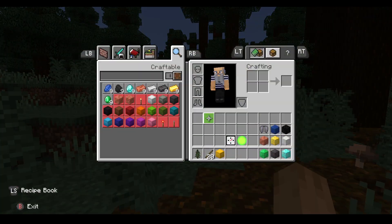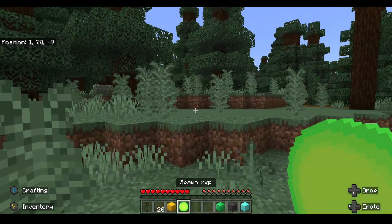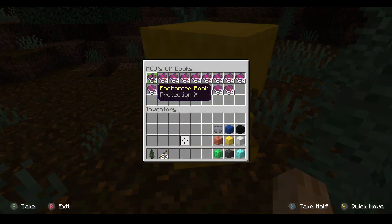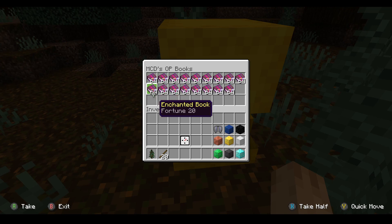With this you can use it and watch your XP levels — a thousand levels. And then in the shulker box you have Protection 10, Feather Falling 10, Respiration 10, Aqua Infinity 10, Sharpness 10, Fire Aspect 10, Looting 20, Efficiency 10, Unbreaking 10, Mending 10, Lure 10, Luck of the Sea 10, Infinity, Flame, Punch 10, Power 10, and Fortune 20.